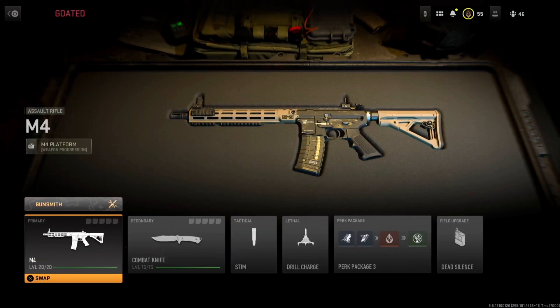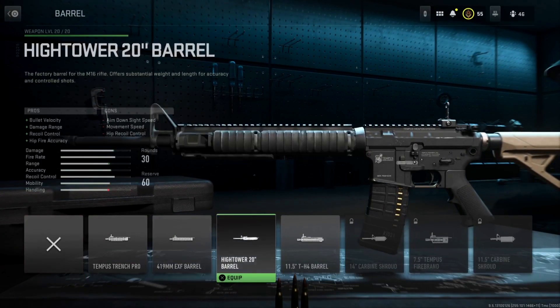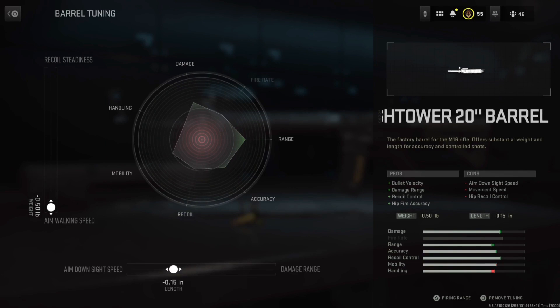For attachments, we're going with the High Tower barrel with aim walking speed and ADS speed tuning.